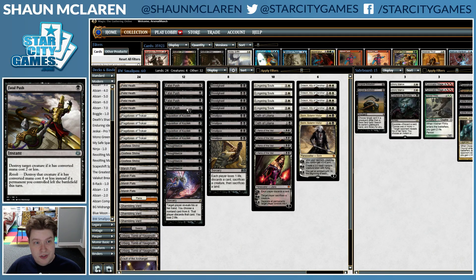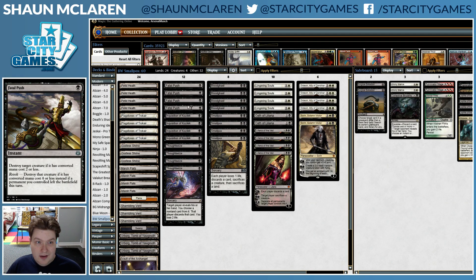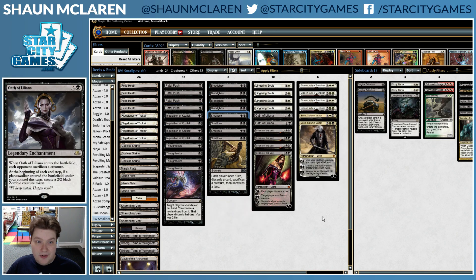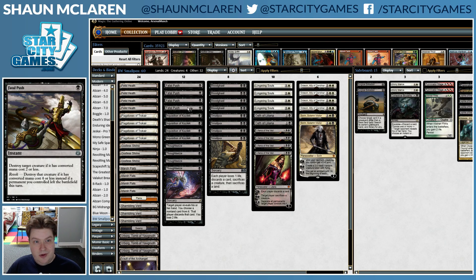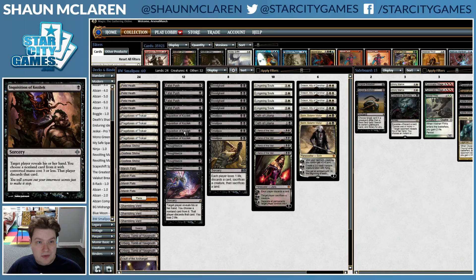Four Fatal Pushes — just some of the best removal in Modern nowadays, and very good in this deck. It can clear out the smaller things, and then you make them sacrifice any bigger things. Just efficiency at its finest. And you don't want Path when you're sometimes land-screwing them with Smallpox, so Fatal Push is the way to go.